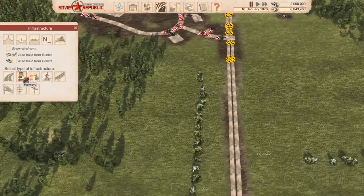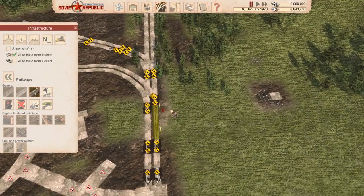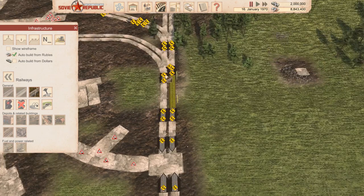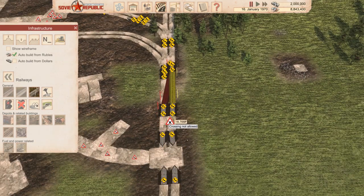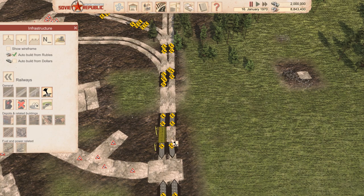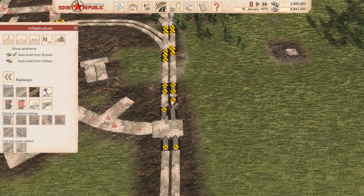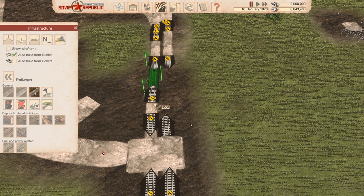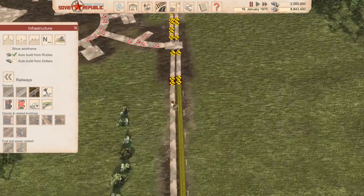One last thing I need - one last crossing over here, I think. Because these trains are going to come out over here and we want to make sure they can switch what track they're on if they need to. The question is do I want to put it right over here so it can happen early on? Crossing not allowed says the game - but here it is allowed. I don't like that it's not symmetrical because that means I missed something.